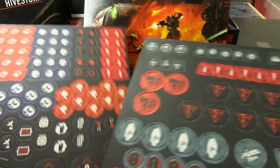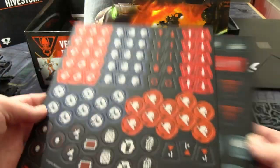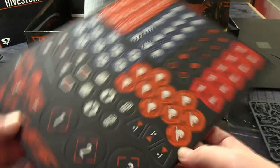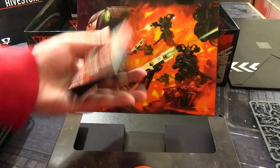Next, two sheets of tokens — not a lot, but it makes more sense as two sheets. And if you don't want to use the plastic measuring sticks, you also get normal tape-measure-style ones included.